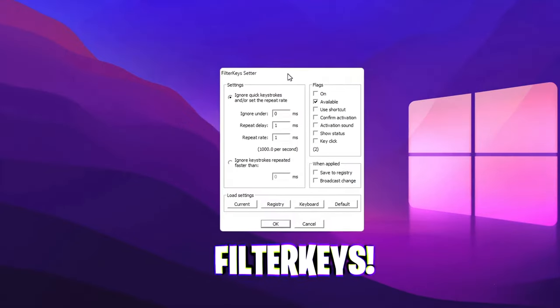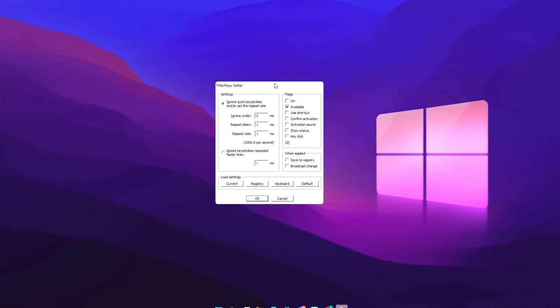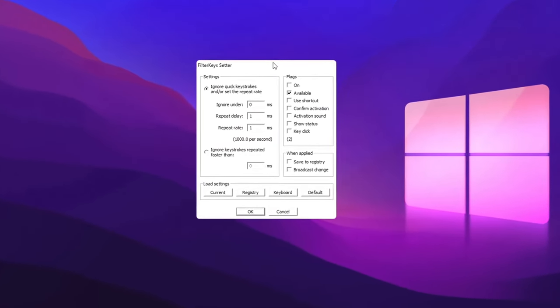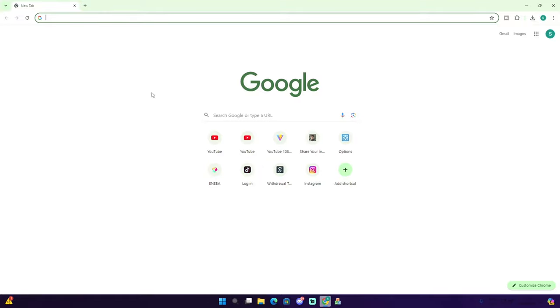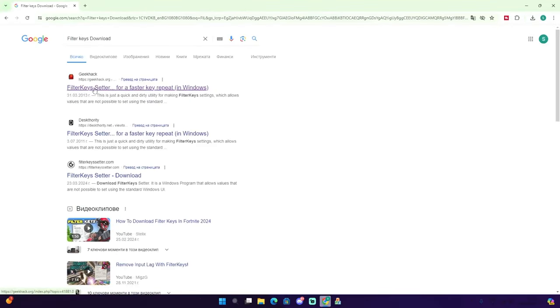The first thing I want to show you is Filter Keys. Let me show you how to download it, then I'll get to the best settings for it. A lot of people claim that it reduces your latency, but I'm not sure about that — in my opinion I think it's a placebo, but it just doesn't hurt to try. Open up Google and type in 'Filter Keys download'.